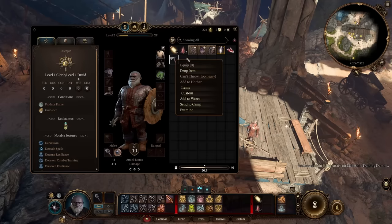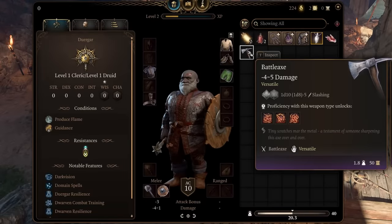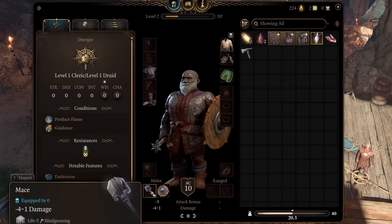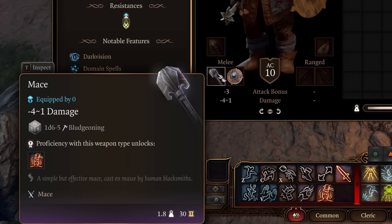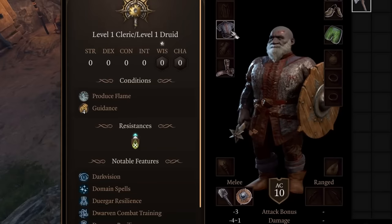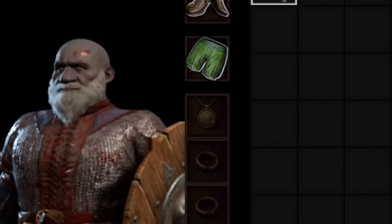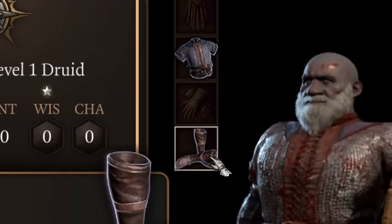Here is where what I feared most happened. Having no strength means that equipping any items, even if they are already in our inventory, is not possible. This means I will be stuck with the minus 4 to 1 damage mace, a 2 AC shield, and a 13 AC chestplate for the rest of this playthrough. No rings, no amulet, no helmet, no gloves — nothing.